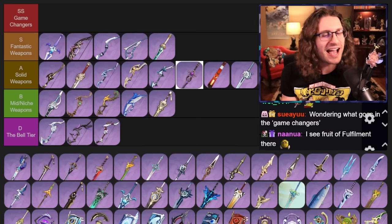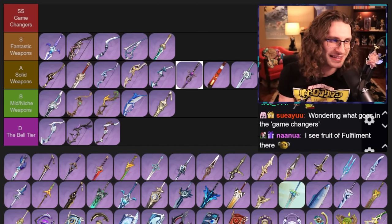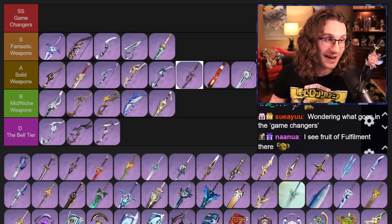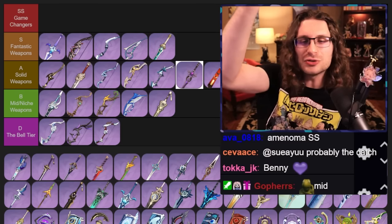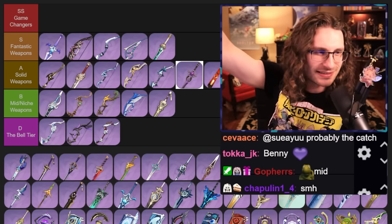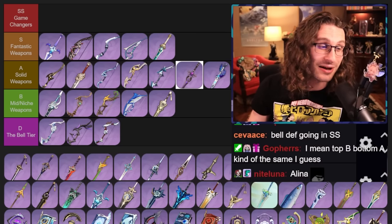Ali Flash — this thing has a ton of base attack, but the effect is pretty dumb. You could put it on Bennett for a really big attack buff, but everything else doesn't really help. The thing is you have to run a shield with it because if you get hit, you lose the effect. I'll put it in A tier — it's okay. It has really high base attack, that's about it.